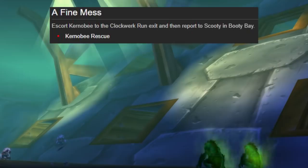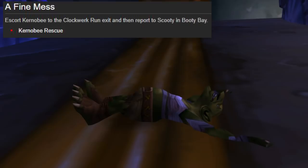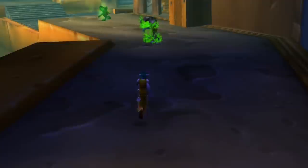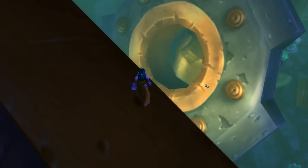Walk into the next room. Alliance will need to interact with one of the punch card machines to get the Blue Punch Card. Both factions can do the Fine Mess escort quest — find the goblin in one of the little rooms to the very right. This is a unique escort quest where he follows you instead of you following him, so it's much easier than other escort quests. Take him all the way back to the entrance of the dungeon and you're done.